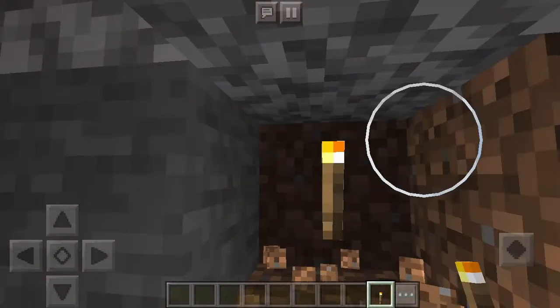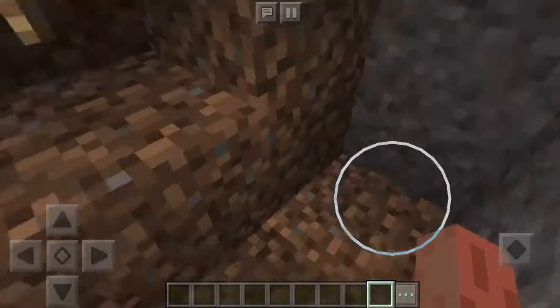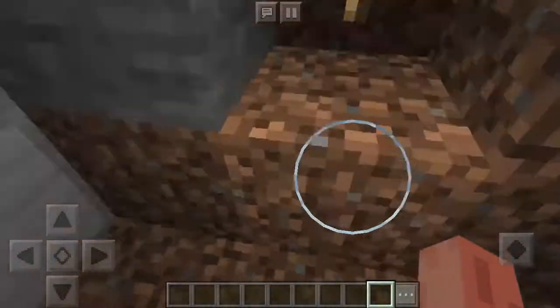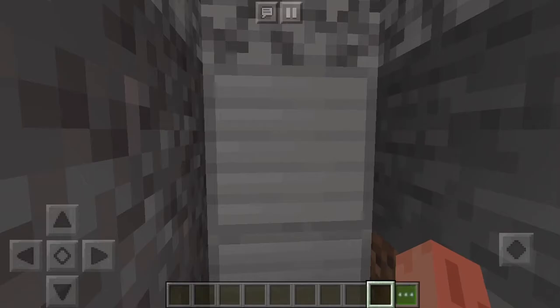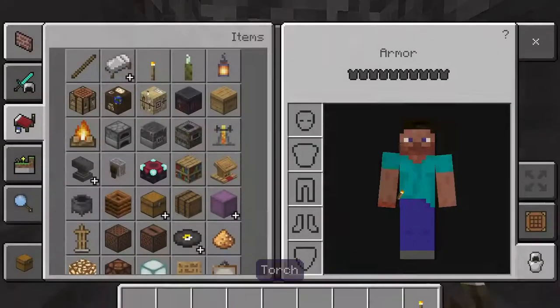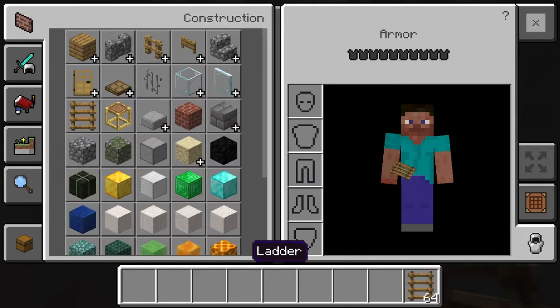I was thinking I should maybe do a lantern, but nah. This place is going to be dirt but then I'm going to make it amazing, because this is just the entry — it doesn't have to be perfect. Oh wait, why'd I get torches? I meant to get ladders. Okay, let's get the ladders.